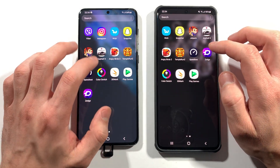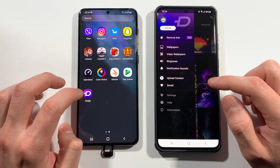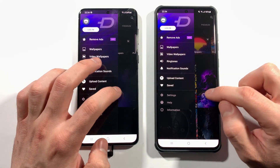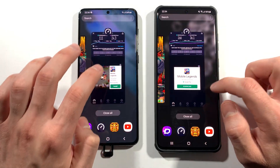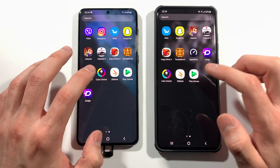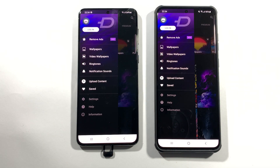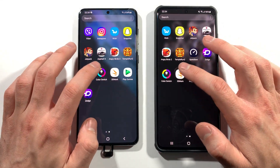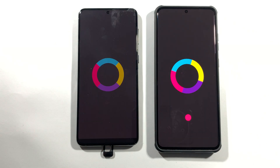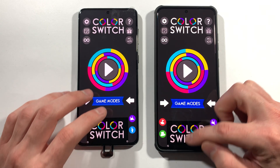We have to open Zedge. I didn't click that on S20, let's go ahead, so we will reopen this. 3, 2, 1, go. S20 Ultra was faster here. And we have Color Switch right now — last game. S20 Ultra wins.